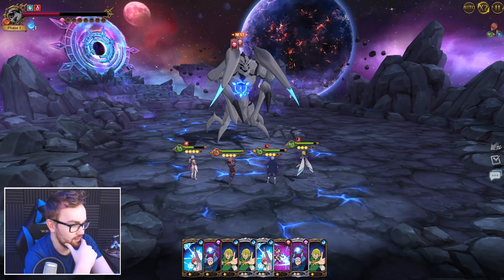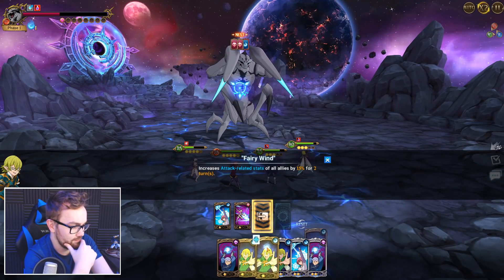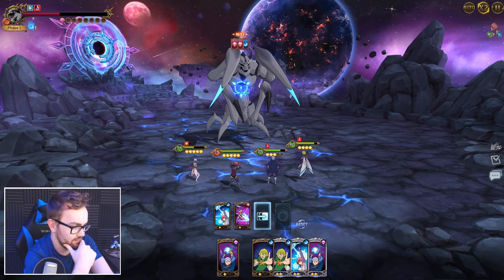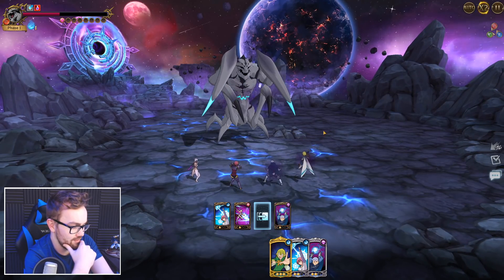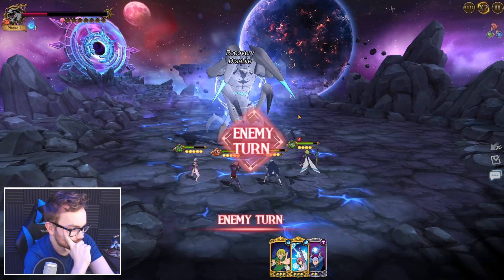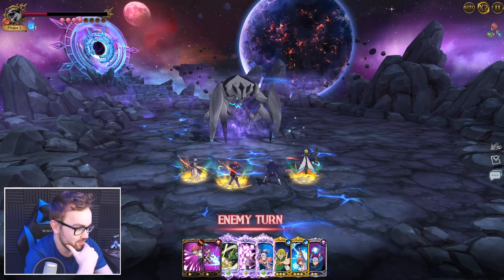Next turn we can line up the perfect play: upgrade Gotha, use the Jericho card, merge that — it doesn't do anything negative. We go for the freeze. Okay, nice — we've just got to pray to the NetMarble gods that we can actually crit this monstrosity right here.